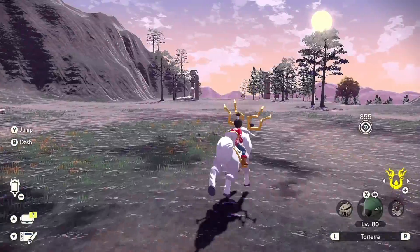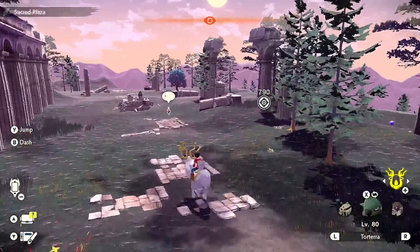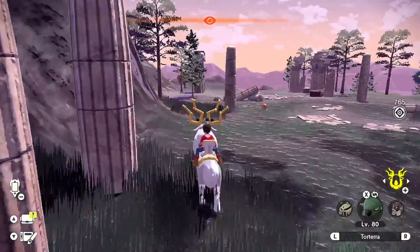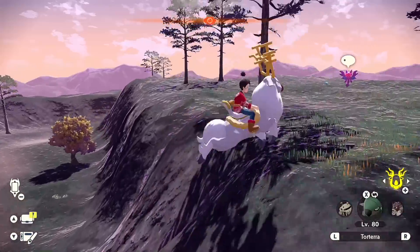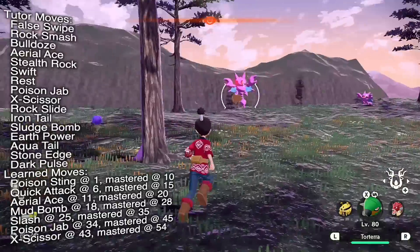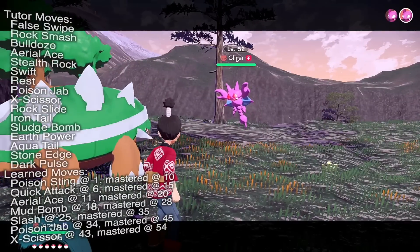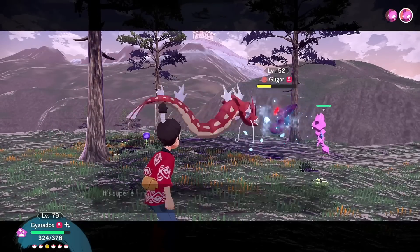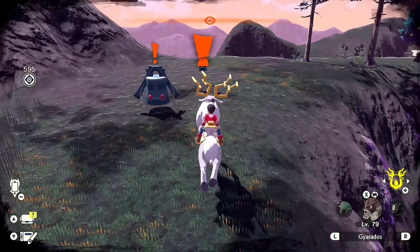Next up we're heading through the Sacred Plaza down to the Celestica Ruins. The first Pokémon we're coming across is alpha Luxray, literally in front of the ruins. There's also a random wild alpha Rotom, but I already have one. Up here is going to be alpha Gligar — some website maps don't actually have this guy listed, but he's right here with a 100% spawn rate. Gyarados, use the Ice move and defeat the Gligars!